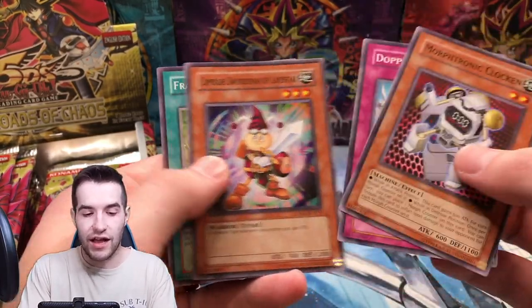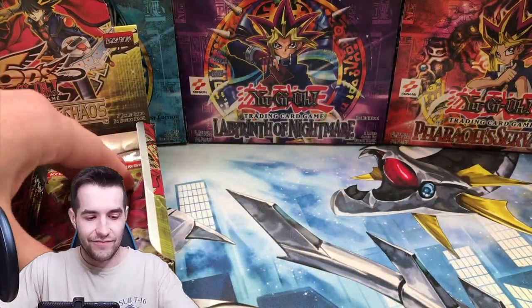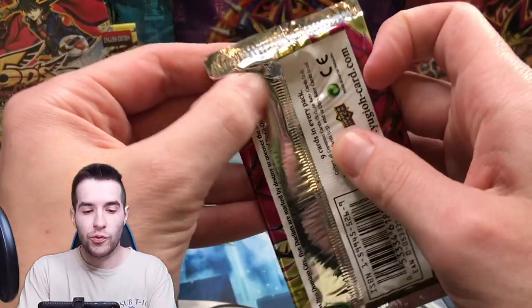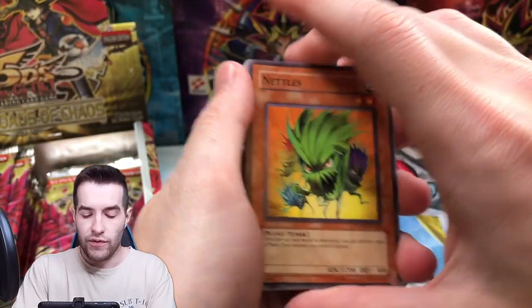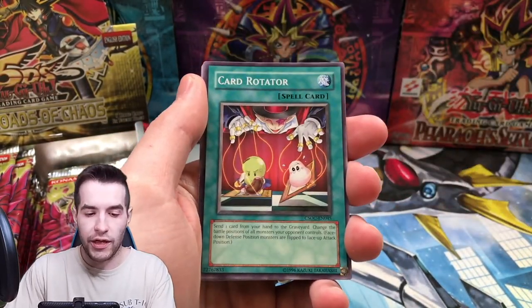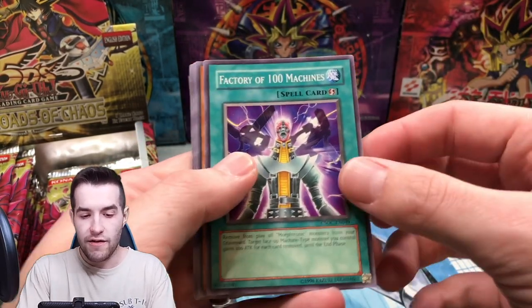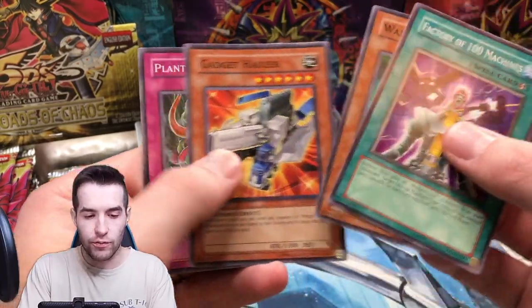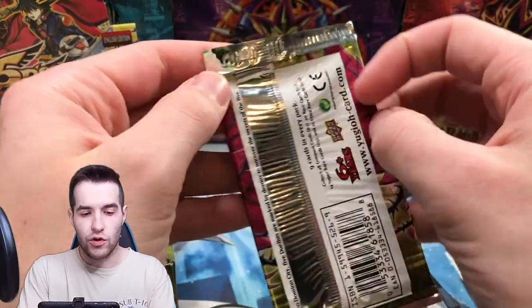We've got Seed of Deception, Polynosis not shifted, Morphtronic Clock, Comrade Swordsman of Land stuff. So far we've got two Super Rares. You get like eight or nine foils in these boxes, so you get a ton of foils, which is nice. We've got Nettles, Lineage of Destruction, Copy Plant, Card Rotator, Turbo Synchron. Crossroads — let's pull the chaos, let's get chaotic here!